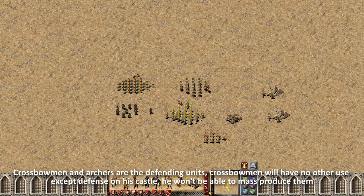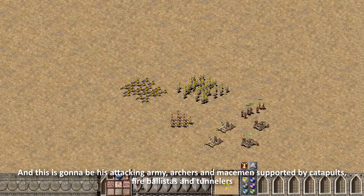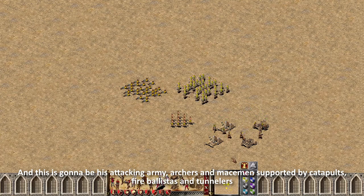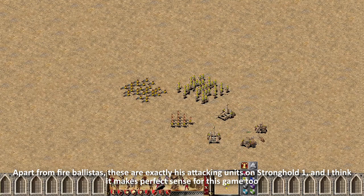Crossbowmen and archers are the defending units. Crossbowmen will have no other use except defense in his castle — he won't be able to mass produce them. And this is gonna be his attacking army: archers and macemen supported by catapults, fire ballistas, and tunnelers.